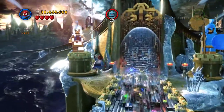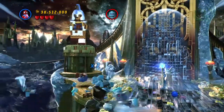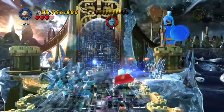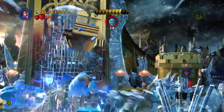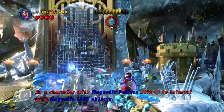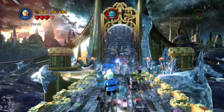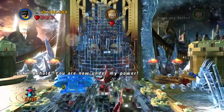And then we just continue and pull on this. Now we have Magneto needed over here. And there's another minikit. Looks like to get that minikit we are going to need to defeat all of the bad guys. "Behold — you are now under my power." And there we go.